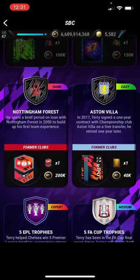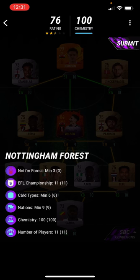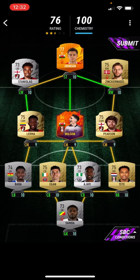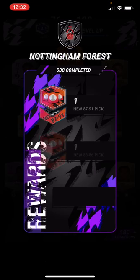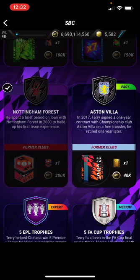Next one is Nottingham Forest. He spent a brief period on loan with Nottingham Forest in 2000 to build up his first-team experience. You just need three Nottingham Forest players, 11 Championship players, six card types, and nine nations. We use Stanislas, Johnson, Lerma, Wilson, Pearson, Baba, Egan, Ajay, Tete and Samba. Let's submit that right there. We've got level 48 — let's go. Going up in level is mad now.